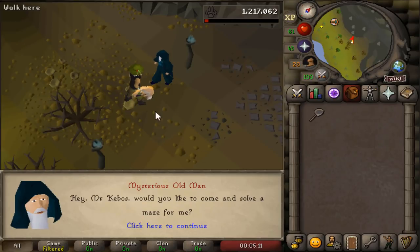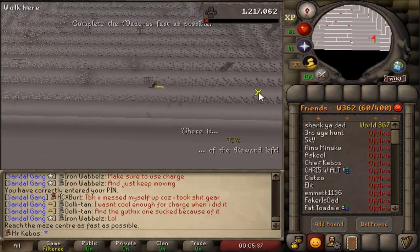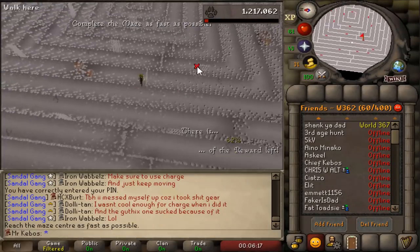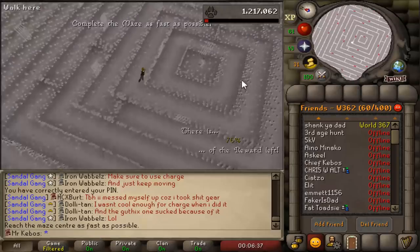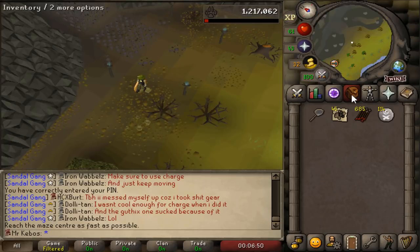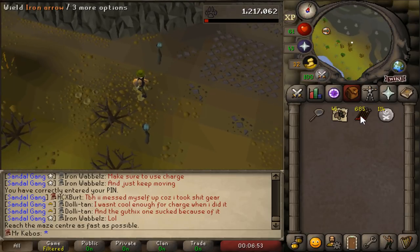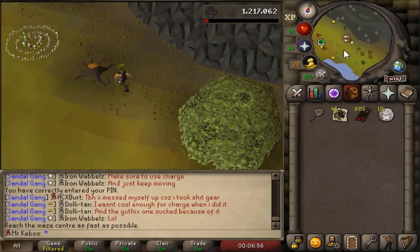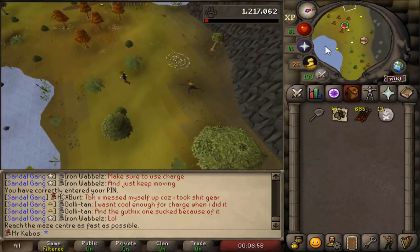I have missed this random event right here — I really need some arrows right now. 74% reward potential — that's got to be enough for at least some arrows. Yes! 685 arrows, as well as some coal and 114 death runes. Man, I just love the maze random event — it's so good for supplies.